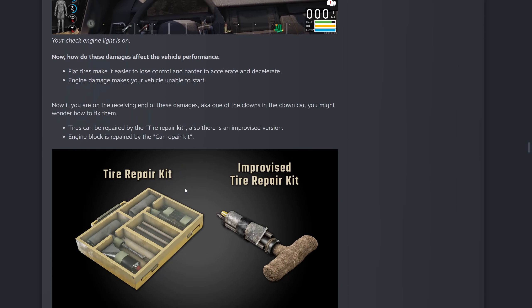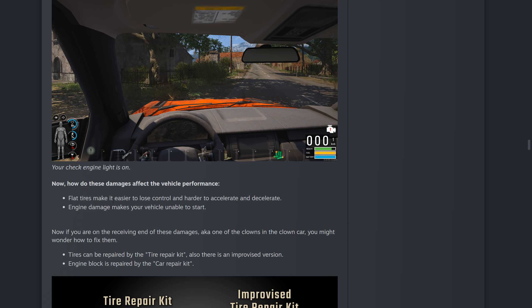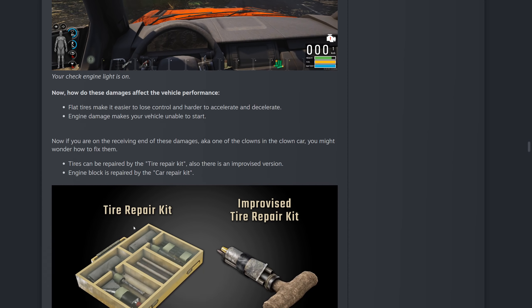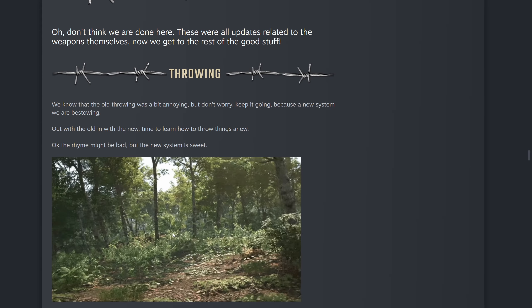They're adding a tire repair kit and an improvised tire repair kit, so you can make two different types. Flat tires make it easier to lose control and harder to accelerate and decelerate. Engine damage makes your vehicle unable to start. If you're on the receiving end of those damages, tires can be repaired with a tire repair kit — there's also an improvised version. Engine blocks are repaired with the car repair kit. They've also added some new throwing animations — a short throw and a long throw, as you can see.